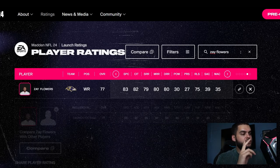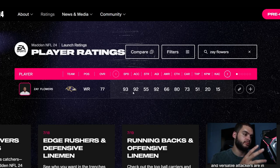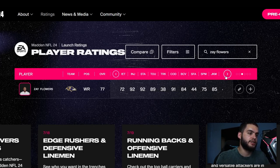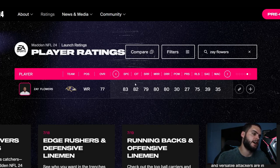Coming in at number two we have Zay Flowers for the Baltimore Ravens. Similar build to Jalen Hyatt athleticism-wise — 93 speed, 92 acceleration — he'll end up being a 95-96 speed wide receiver. He's above Hyatt because he starts at 77 overall, so it's going to be a bit easier and less of a grind. His agility is 92, change of direction is 91, all his route running starts around 80, and all his catching starts above 80 — no problem building this guy day one.